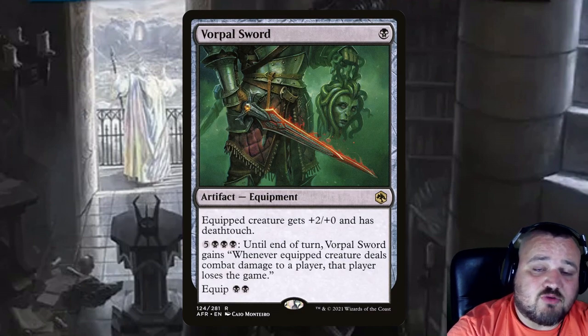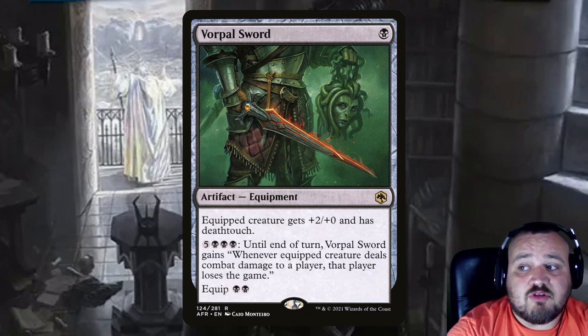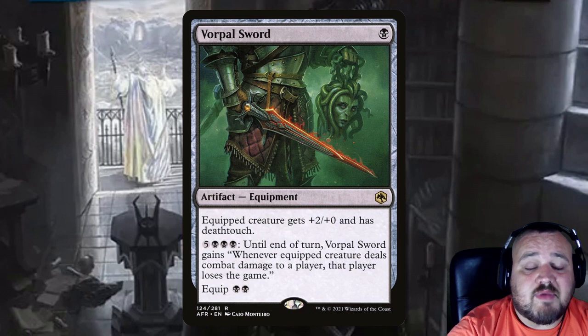Vorpal Sword is a single black and has quickly become one of my favorite artifacts. The equipped creature gets +2/+0 and has deathtouch. It has an activated cost of 2 black, and for 5 and 3 black, until end of turn, whenever the equipped creature deals combat damage to a player that player loses the game. With Grima not being able to be blocked, it's able to get right through.